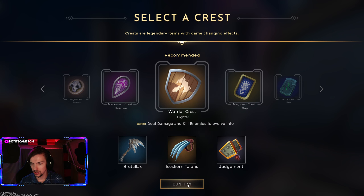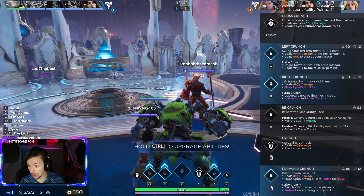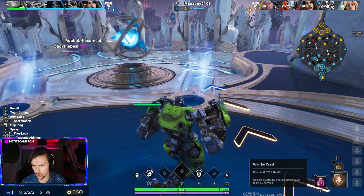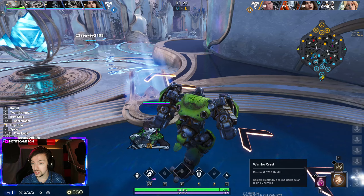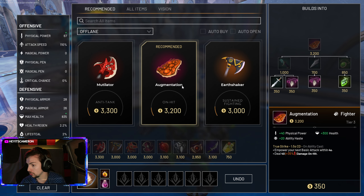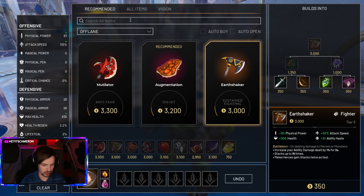Welcome to a brand new Predecessor video. Today we're playing some Crunch — we haven't played Crunch on this channel in months. He's actually one of the better junglers. I thought, why don't we try a max health build? Typically you do Mutilator and Augmentation, which is decent for health, and Earthshaker, but just to make things easier for clear.